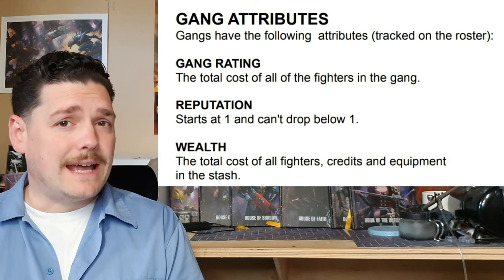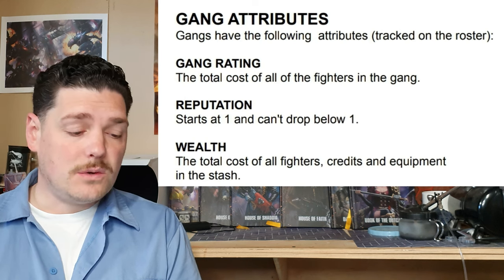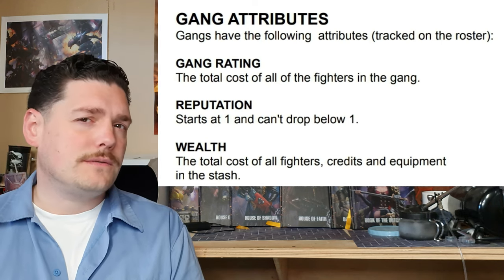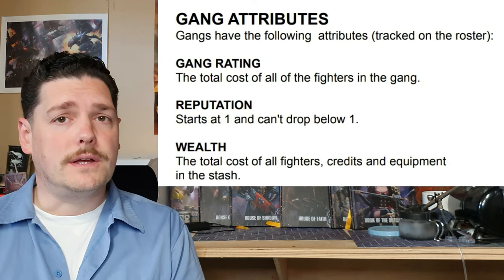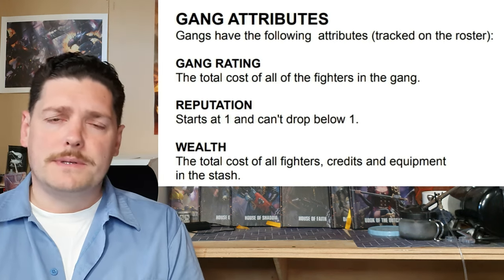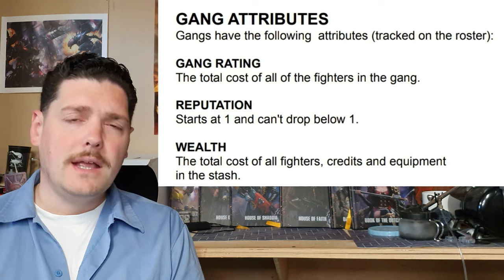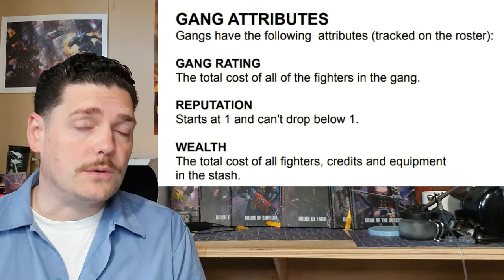Next, gang attributes. First, gang rating: your gang rating is the total cost of all the fighters in the gang including all their equipment. This is different from crew rating, which is the total rating of a starting crew in a scenario. Next, reputation: you gain and lose reputation through a campaign, whether winning or losing or from different boons from territories. And gang wealth is the total cost of all fighters, credits, and equipment in the stash — so you can have weapons and money in your stash as well.